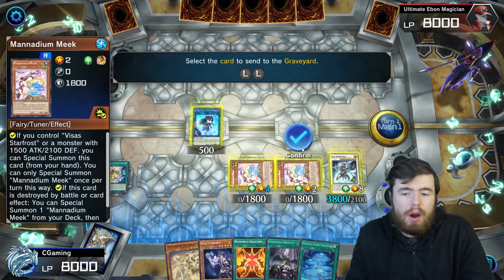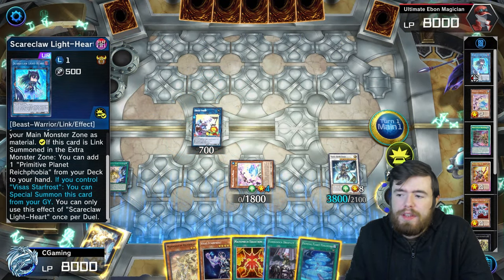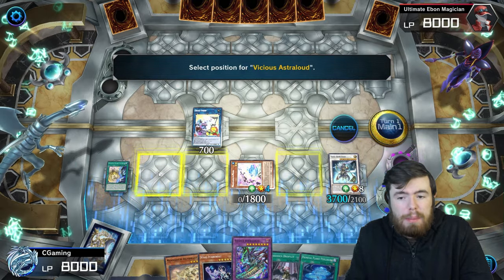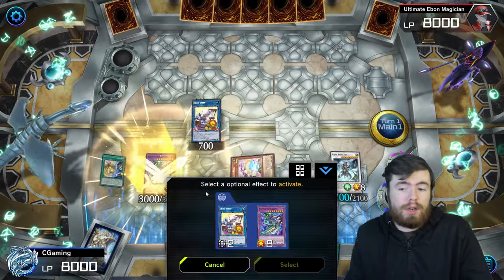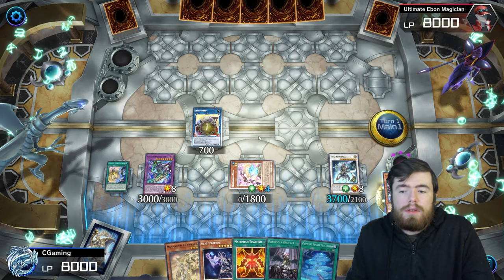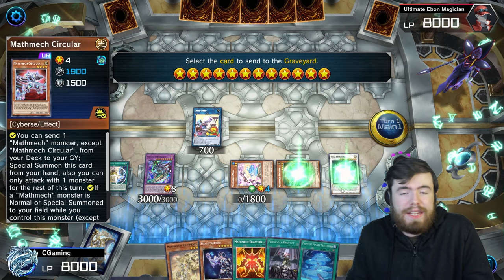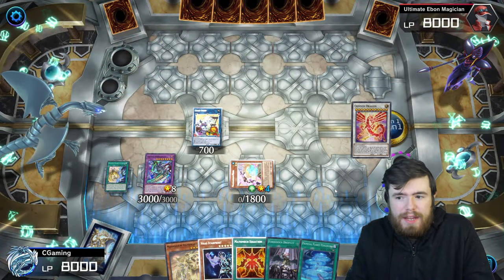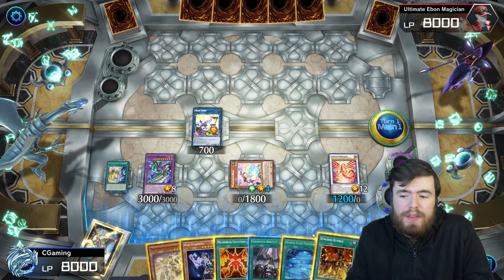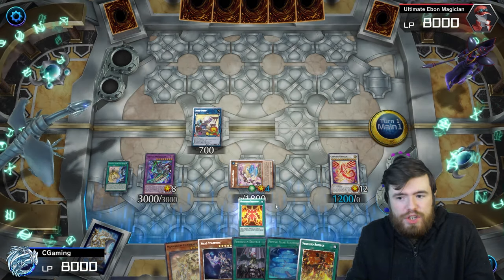Link off the Level 2 Monadium Meek and Lightheart into Cross Sheep. With those two monsters in the graveyard, go into Vicious Astraloid — banish Samsara and Rightheart from graveyard to summon it under Cross Sheep's arrow, triggering Cross Sheep to revive a monster. Bring back Mathmech Circular. Then use Visas Amritara and Mathmech Circular to synchro into Crimson Dragon — Level 8 tuner plus Level 4 non-tuner. Activate Crimson Dragon's effect to search Synchro Rumble, a powerful card that's useful here and not a brick.